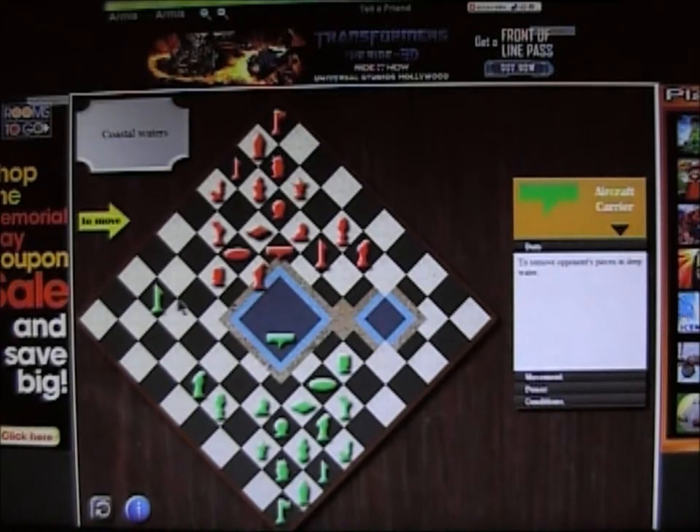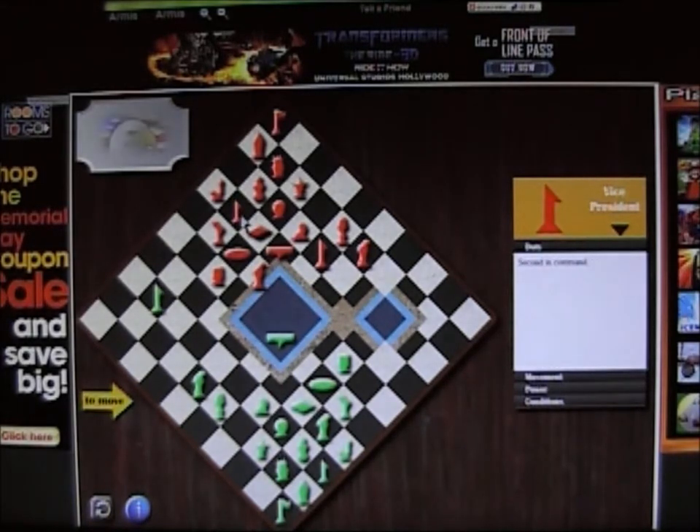His marine is still posing a threat to my president. The computer just used the vice president to go behind his jet — the vice president is able to go four spaces. Which, after he moves his jet, will put him into a direct threat using his vice president as well as his marine. So at that point, chances are he'll try to lead an attack.